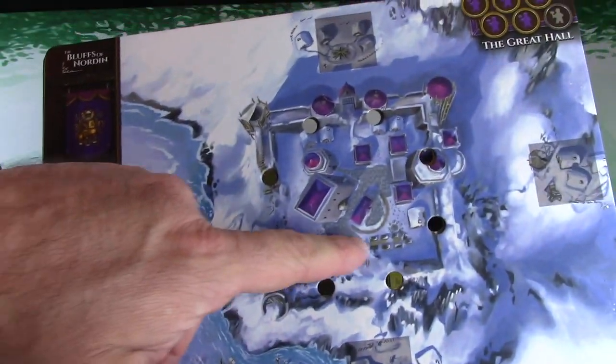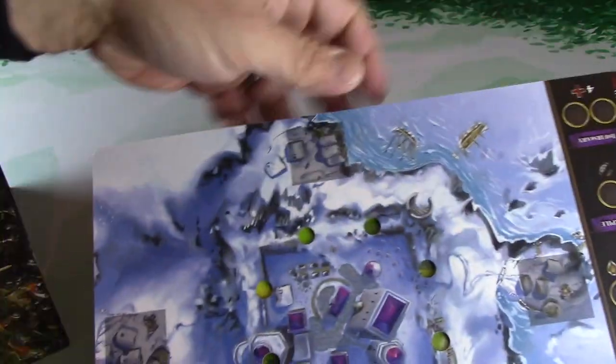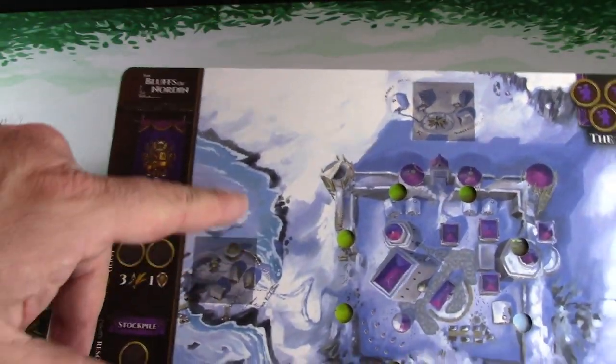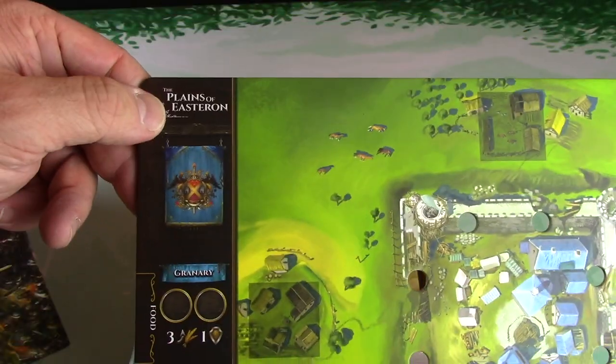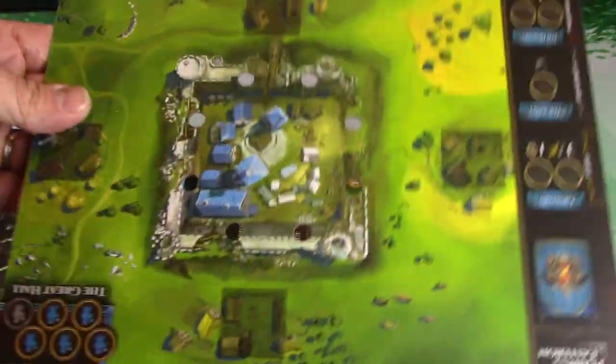Got the snowy kingdom, got your great hall. Oh, it's upside down - is this like a B-side I wonder? The Bluffs of Norden, the Plains of Istran. Like I said, I like how different they look - it's very nice, very nicely done.